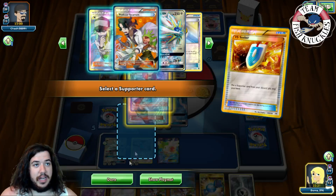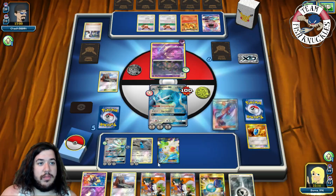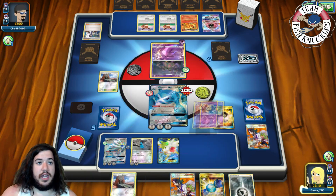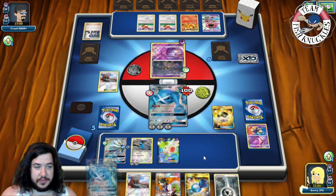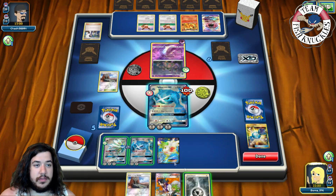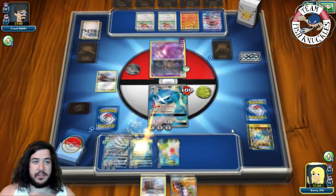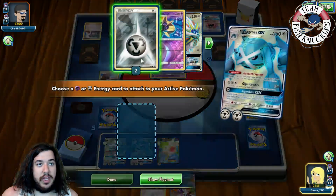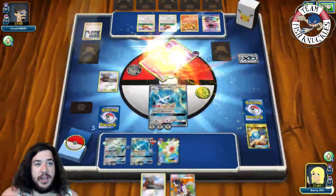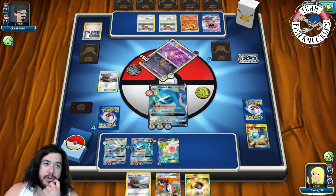On our turn we find a Metal Energy, then Skyla for an Ultra Ball to grab another Metagross. We Ultra Ball, discarding a Sycamore and Cosmoem, and get a second Metagross out. We use Ultra Road to switch the fresh Metagross to the active, Geotech a Metal Energy onto it, and Giga Hammer for 150 to take another knockout on Garbodor. We're going down to four prize cards and drawing an Ultra Ball — this Garbodor deck is falling apart.